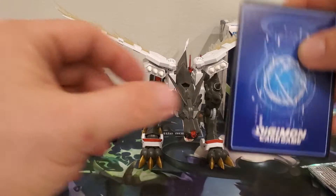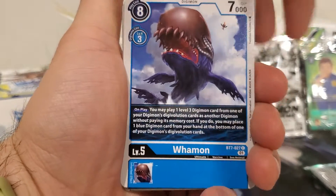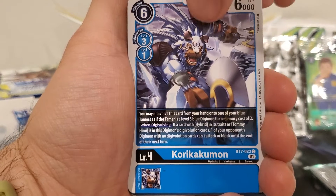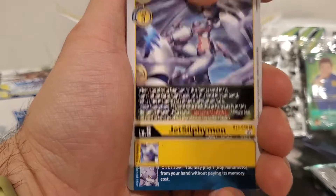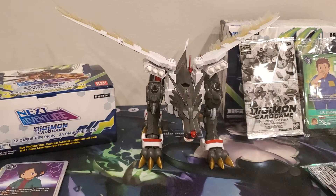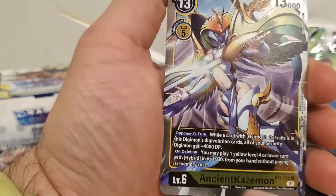Starting the foil stack with Neemon, Gigasmon, Orochimon, Waymon, Ultra Turbulence, Metal Kabutarimon, Korikakumon, Calling from the Darkness, Pursuimon — that's going with the other one we just pulled — Jitsulfimon, Starbimon, and Ancient Kazemon. I don't know if we got her. We did not get Ancient Kazemon yet. We did get Starbimon, but we haven't seen Ancient Kazemon.